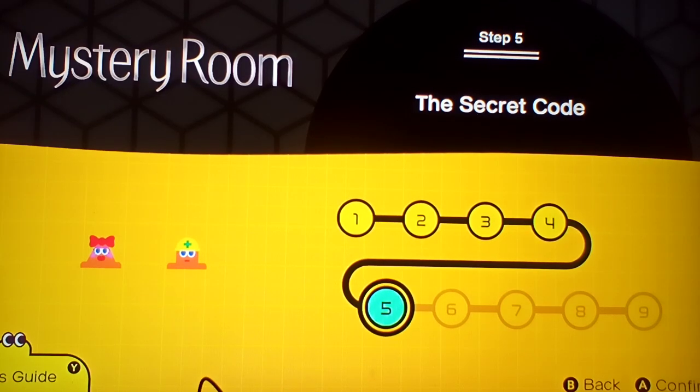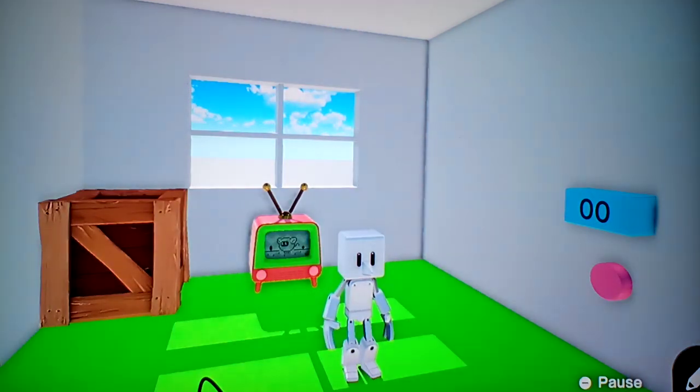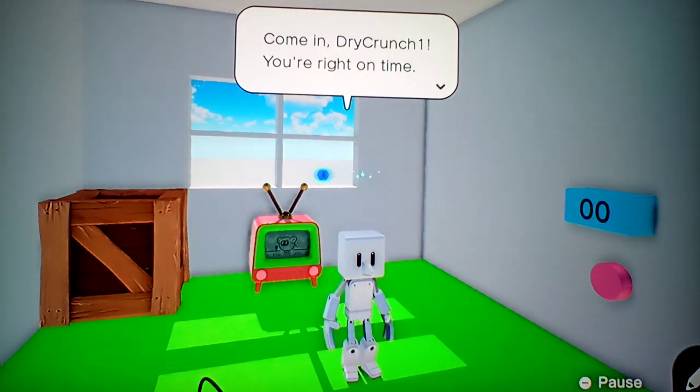Hey everybody, I'm back. We're going to do a little Game Builder Garage. Let's do this. Step 5: Command Drive Crunch.